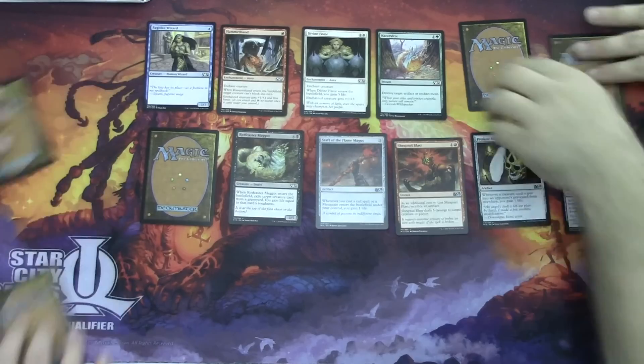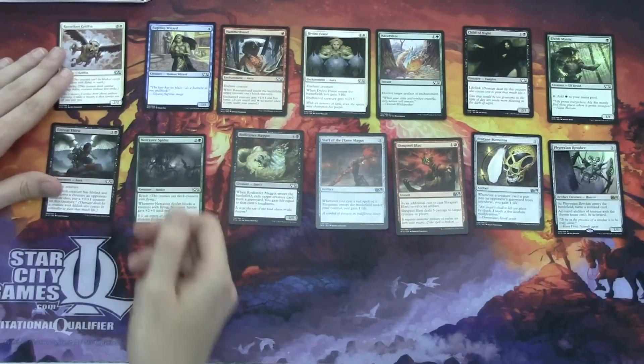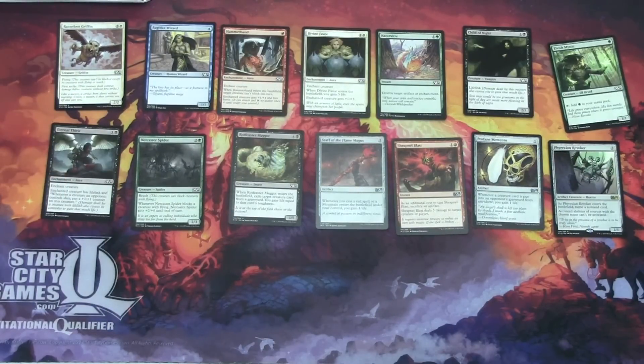So to flip over the five cards we did talk about: Eternal Thirst, Razorfoot Griffin, Netcaster Spider, Child of the Night, and Elvish Mystic. Let us know what you guys think about this draft pack and what you would first pick if you were in a draft scenario. Until next time, guys — peace out.